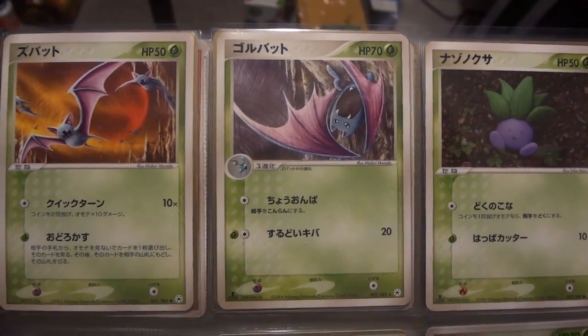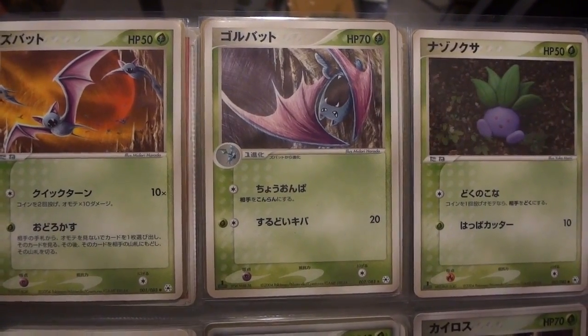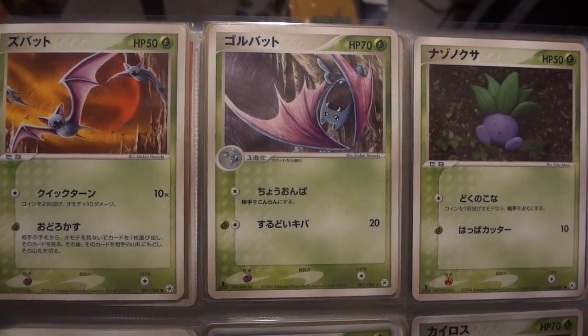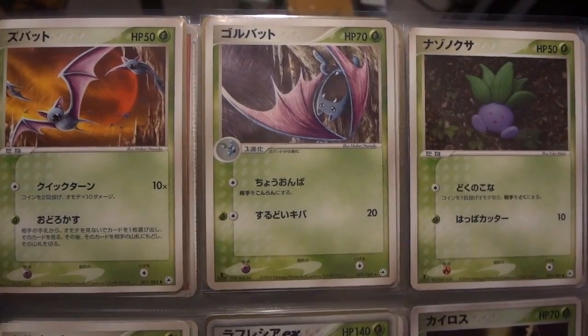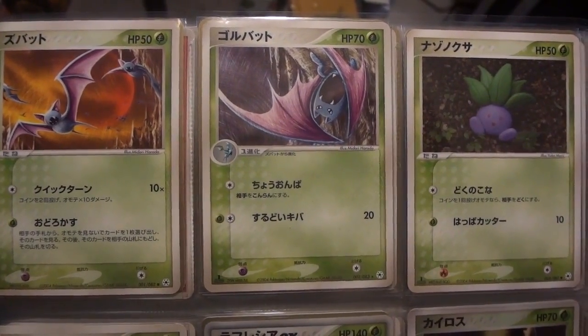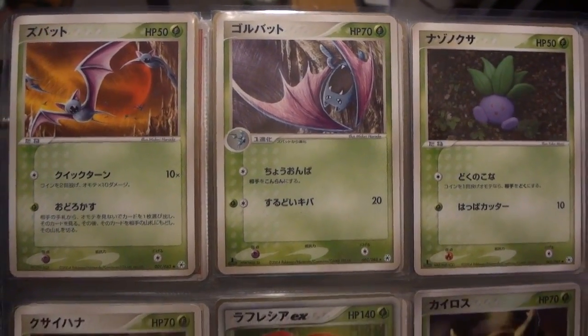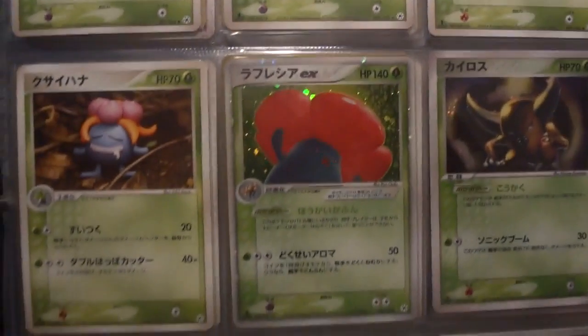How's it going YouTube, this is Wake Run Collapse and it's time for another complete set video. This time, as promised, this is my Japanese complete set of Undone Seal. This ended up becoming EX Hidden Legends in English when it was released in June of 2004, but first it hit Japanese shelves in January. Very, very nice 83-card set — we're gonna go through it right now.